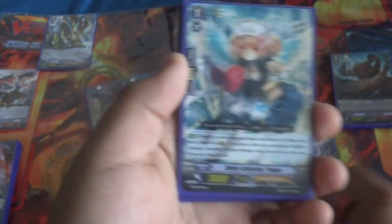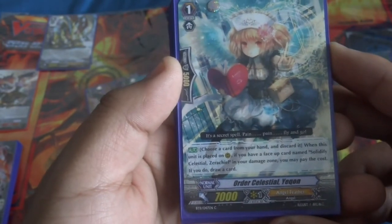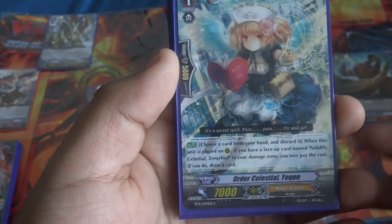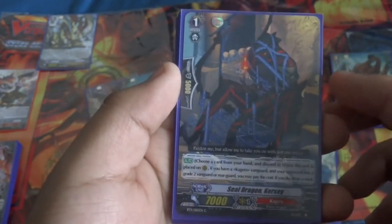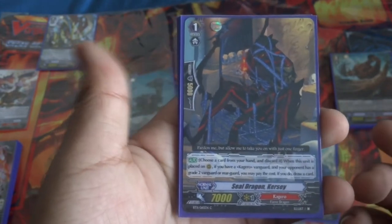Next up we have Order Celestial Yukon, and I never got to use the effect because I never had the card I needed in the Damage Zone. Next up we have Seal Dragon Curse — again, I didn't have any real Kagero Vanguard, so we couldn't use his effect either. His effect is discard and draw when he's placed in Rear Guard Circle, which is pretty cool.